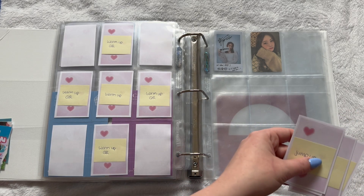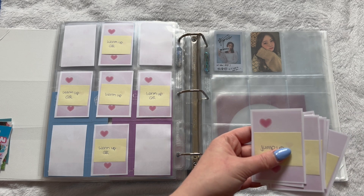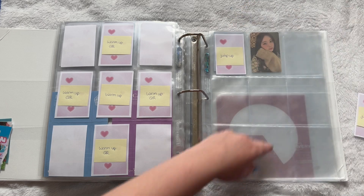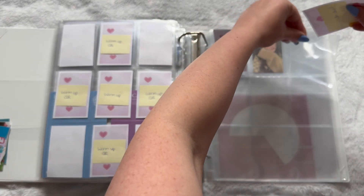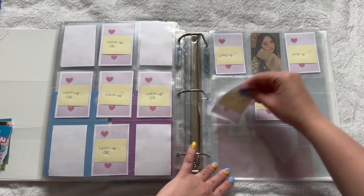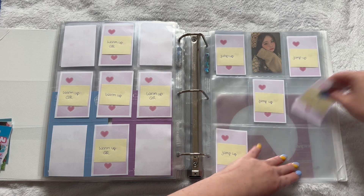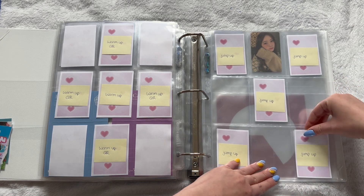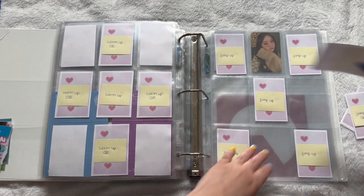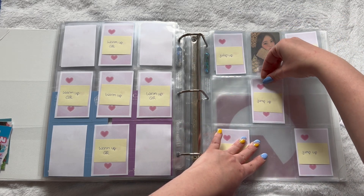Okay, so we've got Jump Up next — that should be all of them. Yes, that's all of them. I'm going to set it up the same way and then probably change my mind. Okay, this is just so I can have something in here so I can visually see what I need. I don't know — am I missing just a plain Jump Up photo card? No, it's right here. Okay, there we go.